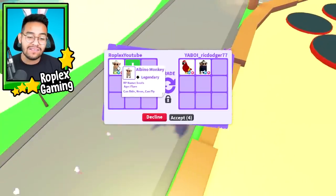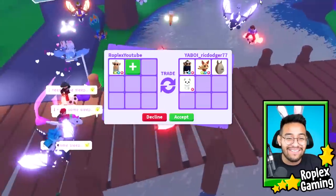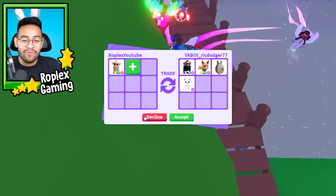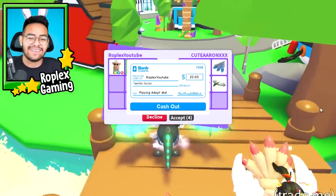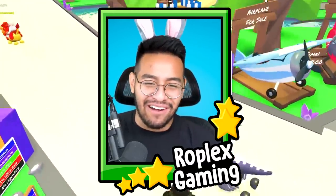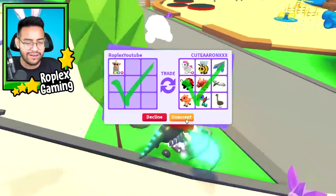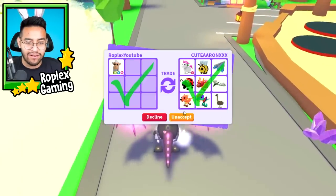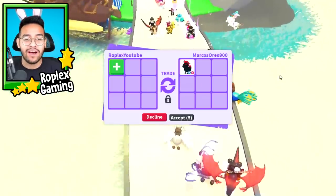The first thing we are going to trade away is the neon albino monkey, which is actually the rarest monkey out of all the monkeys in the game — the business monkey, monkey king, and ninja monkey. This one was the hardest to get and we have a neon. Look at this server, it's nothing but mega neon pets. We're trading Q Aaron XXX and I think I'm just gonna hit accept. I've been trying to trade away the neon monkey for the past five minutes with no good offers. It literally just froze — I disconnected — but we're back in the game.